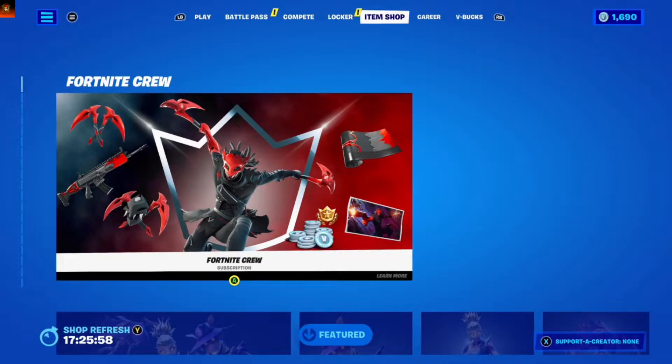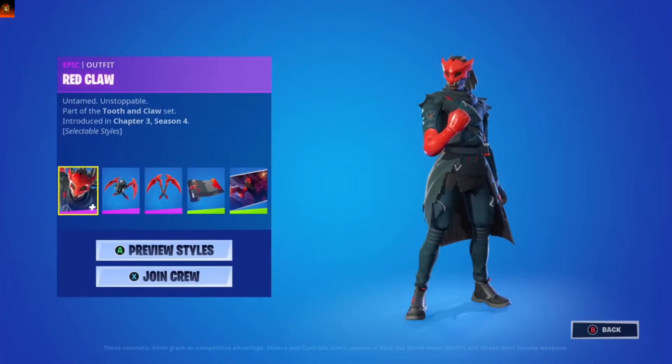Hi guys, it's Yorl by Ghostwire Gaming speaking, and in today's item shop we got Fortnite Crew, the new skin set, Red Claw.